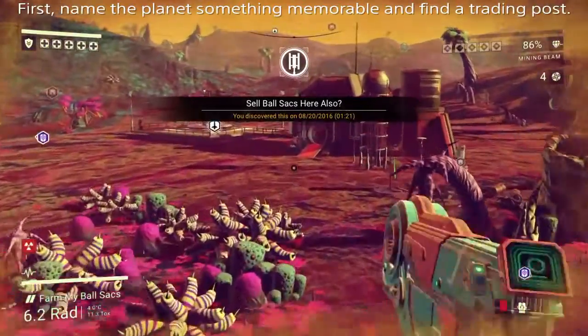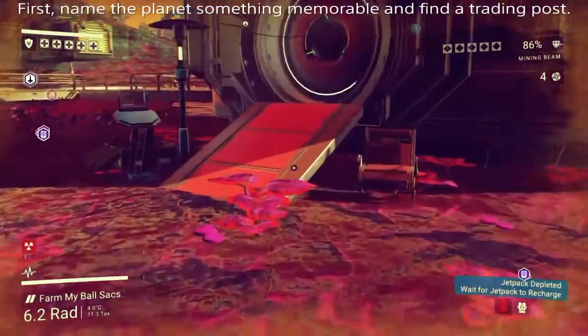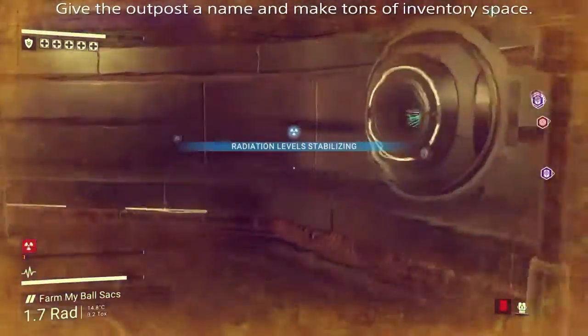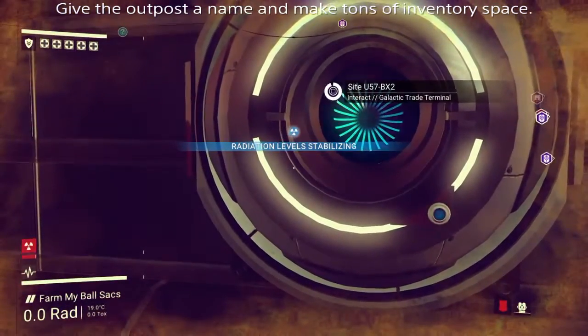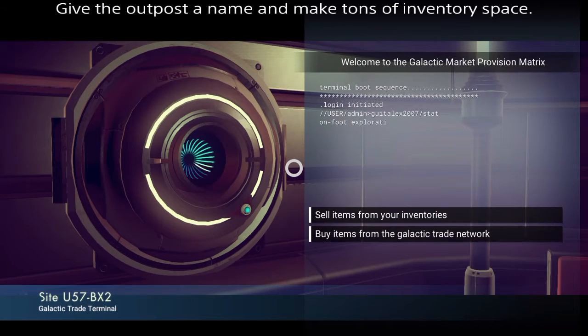So what you do here is first you've got to find a post just like this — it has to have a galactic trading post. The idea is to farm the area around it and then come and sell here so you don't have to go to another planet. There are several of them on every planet, so you're just going to have to find your way around.